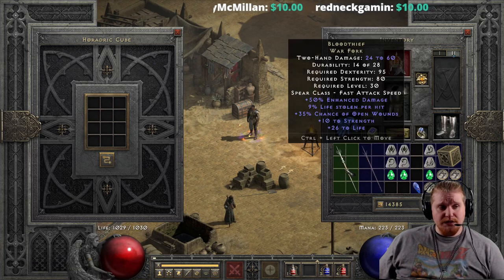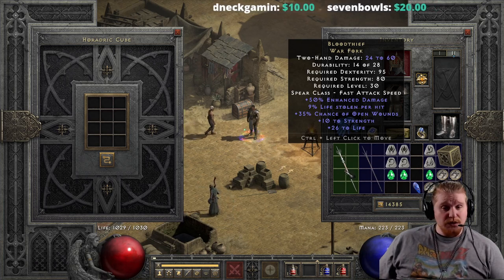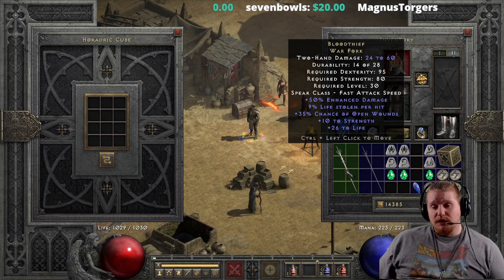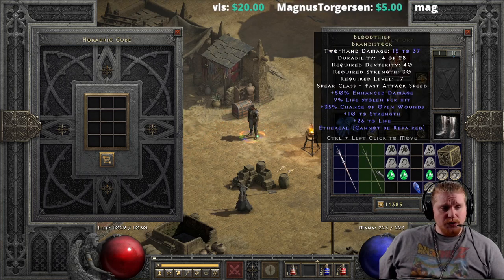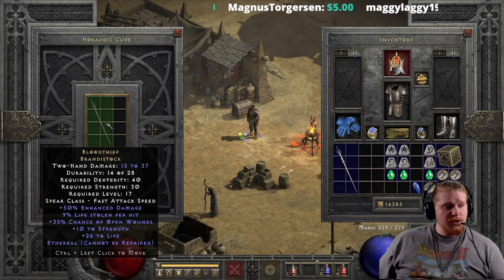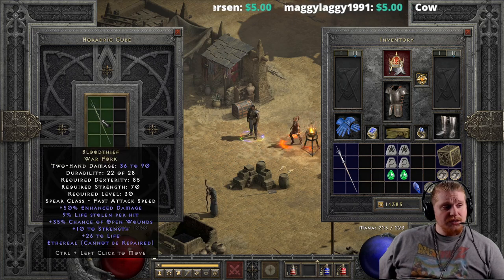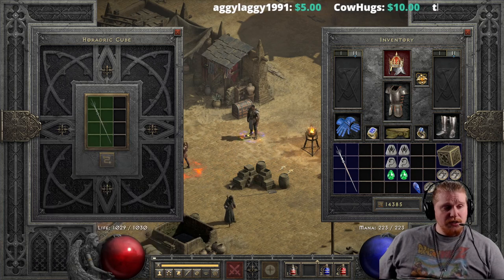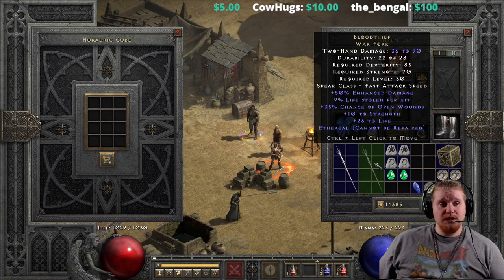It could actually still be useful for a while into Nightmare difficulty if you were utilizing an elemental damage build, like maybe Charged Strike or Lightning Strike on an Amazon. The ethereal version upgrades very nicely from 15 to 37, 40 dexterity, 30 strength, level 17 — to 36 to 90, 85 dexterity, 70 strength, level 30. The reason this is such a sweet little weapon is just because it has a massive amount of lifesteal and Open Wounds, and the damage isn't too bad.